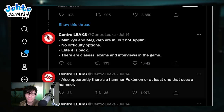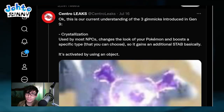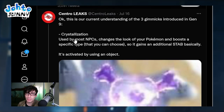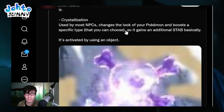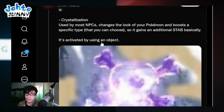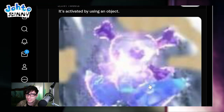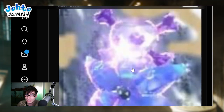Apparently there is a Hammer Pokemon, or at least one that uses a hammer. CentroLeaks is trying to explain the different gimmicks the game has. Crystallization, used by most NPCs, changes the look of your Pokemon and boosts a specific type that you can choose - kind of like the STAB fire for Pikachu. It's activated by using an object. This here looks like a crystallized version of, I think, Lileep from Gen 3.